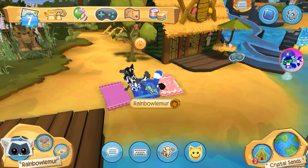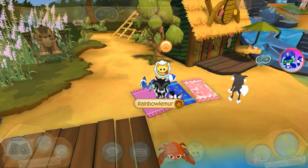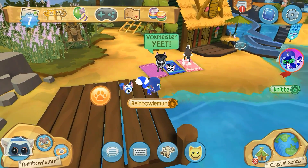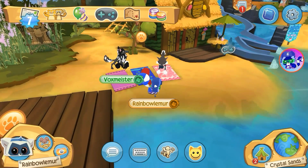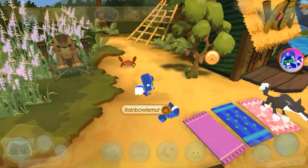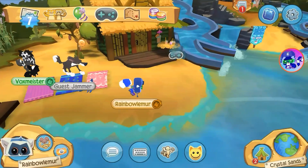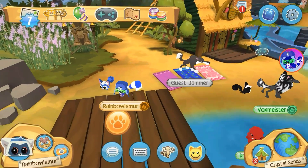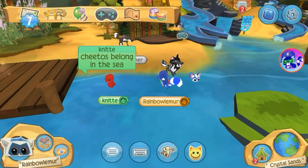Okay, starting off with number one: a non-playable animal in Play Wild is the crab. As you can see right there, there is a crab. It also makes some sound effects — like it's hitting something. Oh look, there's another crab right there. Basically you cannot play as them; you just run right through them. That's number one on this list.